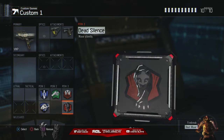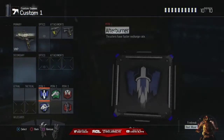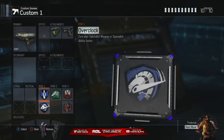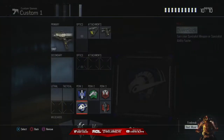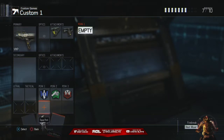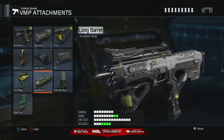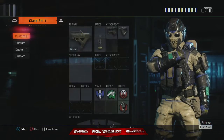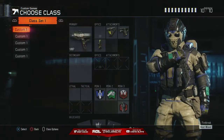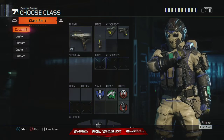For respawn game modes, just change dead silence to tactical mask and put flat jacket on instead of afterburn. Overclock is useful if you want to get your specialist faster. But sometimes if I don't want to use overclock, I take off the first attachment and add on long barrel or stock. I prefer stock because you move faster when you jump — and I jump a lot. So my VMP class is: Dock, Quickdraw, Grip, Afterburner, Fast Hands, Blast Suppressor, and Dead Silence.